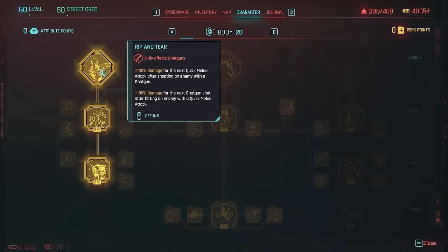For the legendary perk, I'm tossing on Rip and Tear. It's not something I take advantage of a lot, but it is helpful — you get 100% damage for your next quick melee attack after shooting an enemy with a shotgun, and 100% damage on the next shotgun shot after hitting an enemy with a quick melee attack. You don't have to kill them, you just have to hit them.